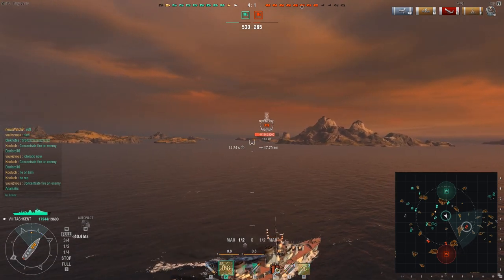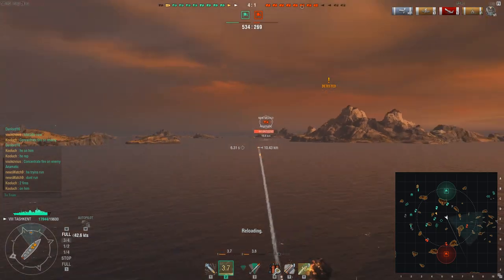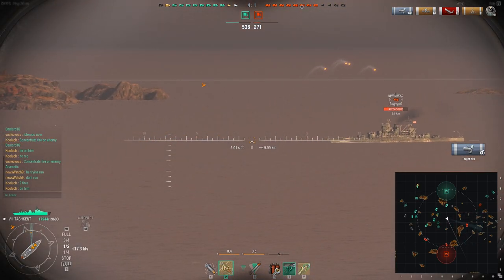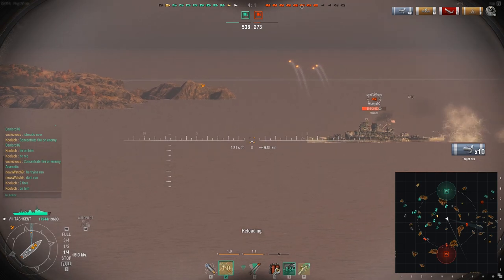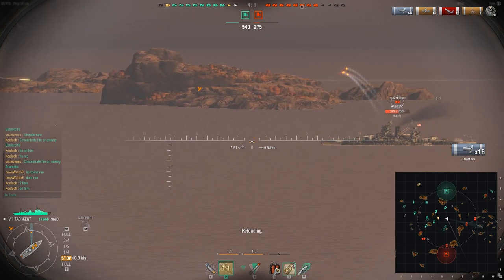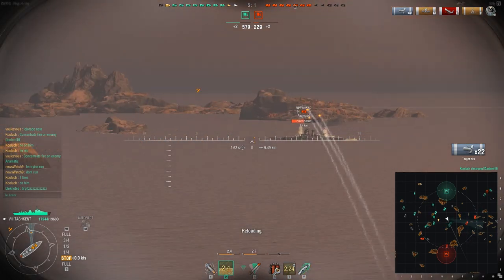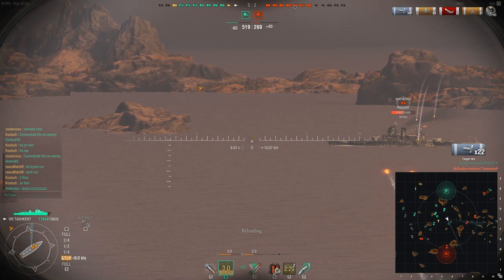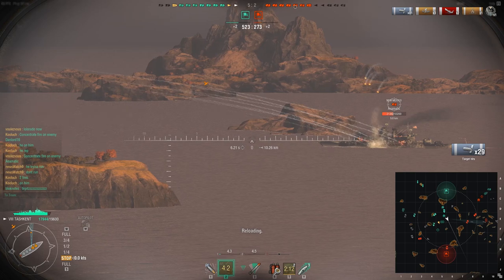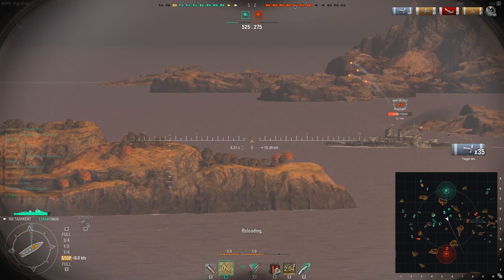I switch to AP and start engaging the New Mexico, knowing that my smoke is ready to use — but I want to tempt the New Mexico to shoot at me first. I pop the smoke and quickly slow down because I saw the muzzle flashes coming from the New Mexico's guns. That way I encourage the enemy ship to waste its salvo on me and basically save the lives of my teammates. Staying in smoke at 9.4 kilometers, every single salvo is giving me a lot of damage — anywhere between 1,000 and 2,000 damage per salvo, and that's only with those two turrets operational. With a third one I would probably be hitting 2,500 or even 3,000 damage per salvo.